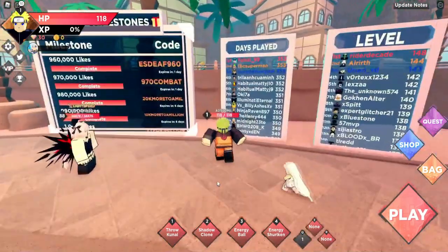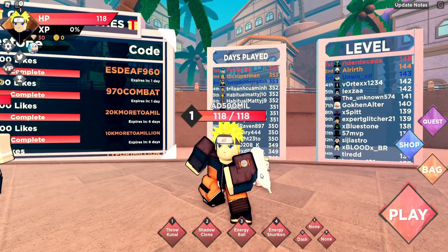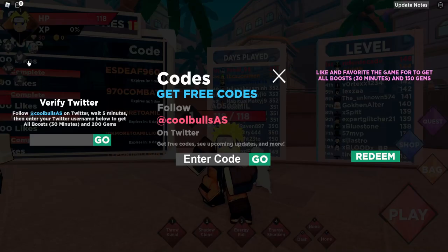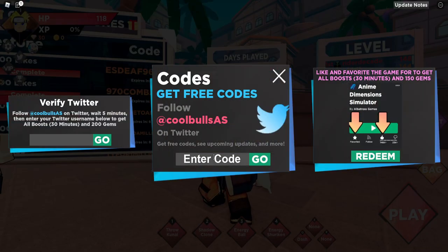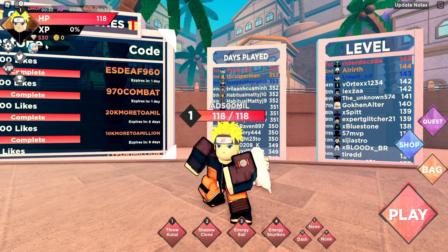There are a bunch of codes, and the 500 million visit code is available now. Go to the code section and put in '500millionB'. It's not case-sensitive, so you don't need capitals even though it says you should. After that, you get 500 gems and all boosts for 30 minutes — 500 gems, just like that. Really easy gems.